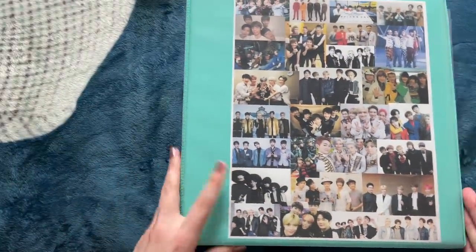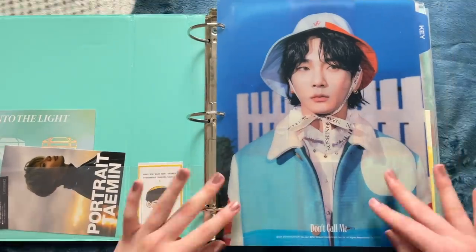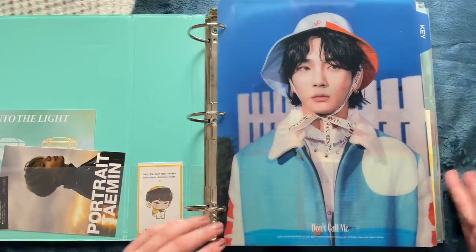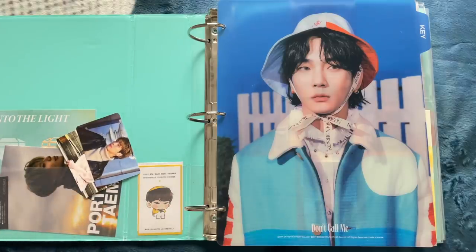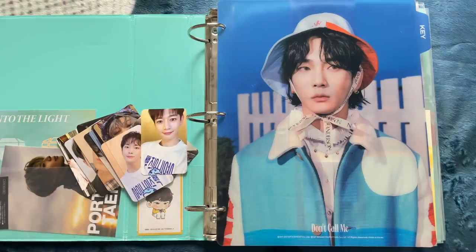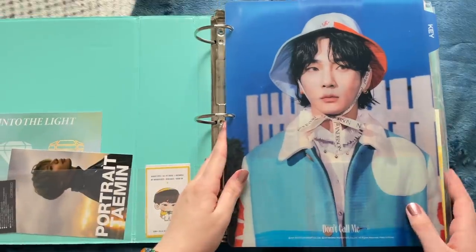Let's get into this video. We will start with my shiny binder, which also has Super M in there as well, but they're inactive at the moment because two members have enlisted in the military. I got a shiny index divider, so I put the Taemin one in front of my Super M cards. I'll bring out all the shiny cards — these two Japanese cards, all their Atlantis cards, Taemin's solo, and some random merch cards.